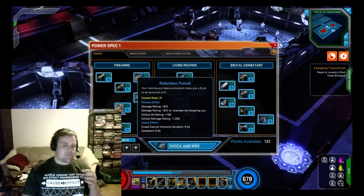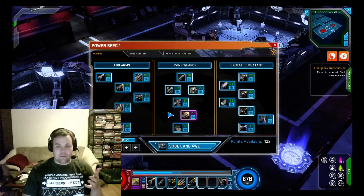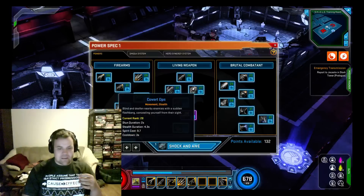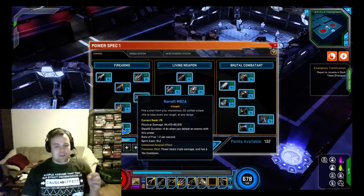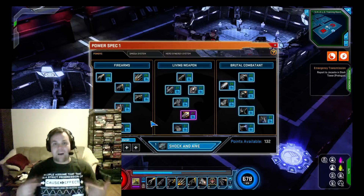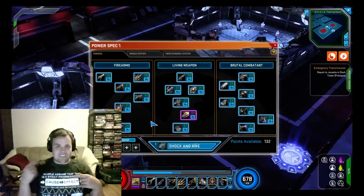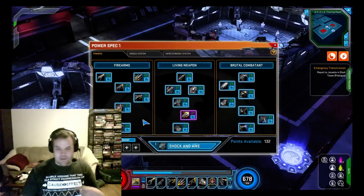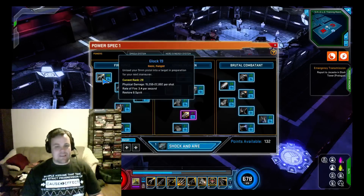Relentless Pursuit is essentially his crowd control break but it also has a really good passive effect. It doesn't scale exceedingly well but it scales reasonably, and it's one of very few passives he has. He does have a decent number of stealth abilities but he's using them a lot less than before, which is exciting — because one of the big issues with his rotation was that a lot of powers did additional damage coming out of stealth, similar to Psylocke, and you kept having to re-stealth constantly.